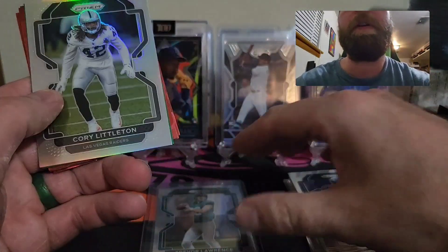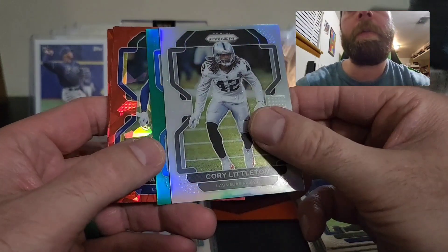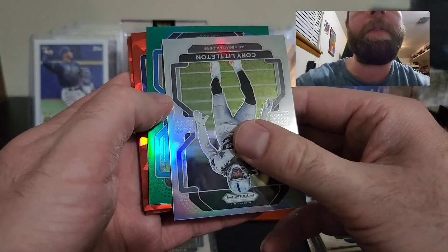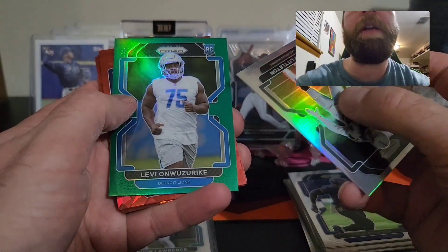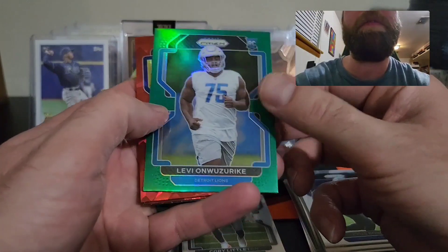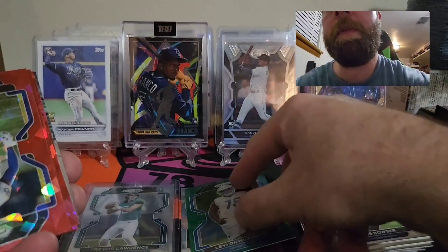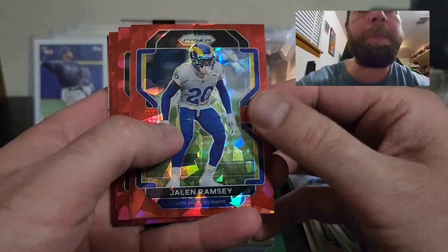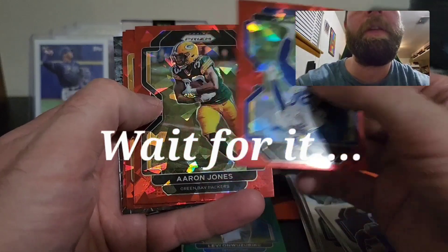We have a Corey Littleton on the silver prism. We did get a green — and it's a rookie. It is a Levi-on Wuzerki — that's our green. It's not numbered but nice green parallel there. Now we're getting to our red cracked ice. We do have a Jalen Ramsey — those are sharp looking. I love these cards. And Aaron Jones.